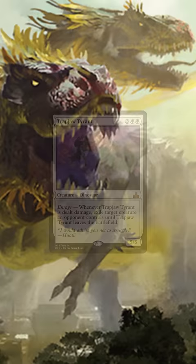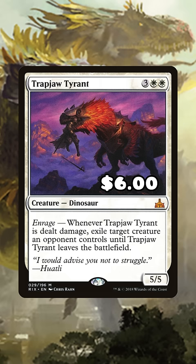Trapjaw Tyrant — this one is more expensive at $6, but look what you get for that. You'll be able to exile a ton of creatures with this thing, making it so that none of your opponents can land any impactful creatures.